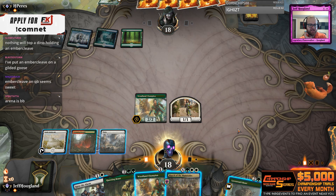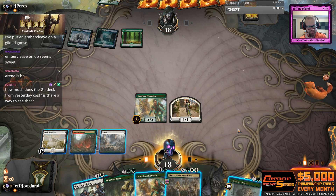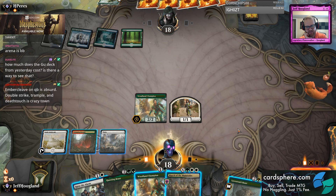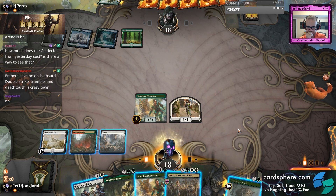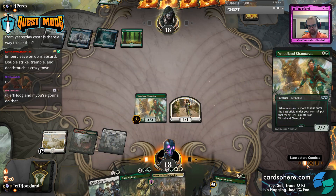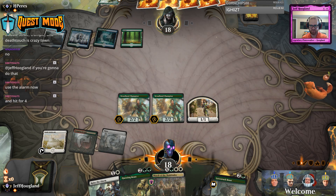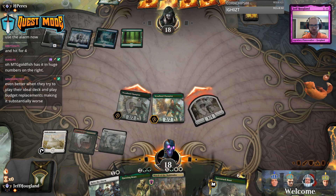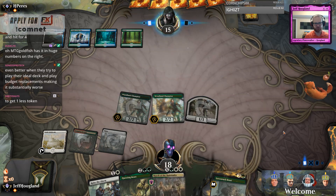Is it crazy to just pass and then raise plus march to get four tokens at end of turn? I can also attack for three and then play Woodland Champion. I'm going to attack for three and play Woodland Champion. Using this to make one token seems bad.